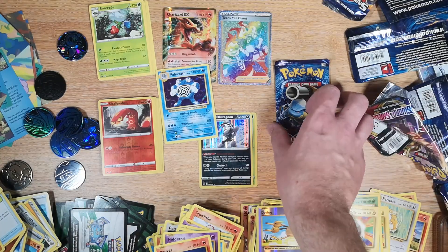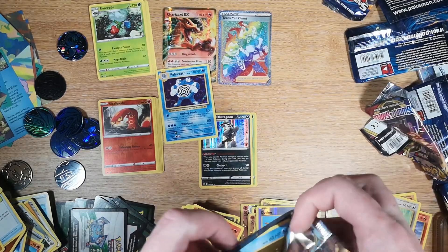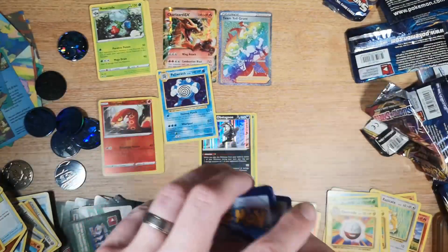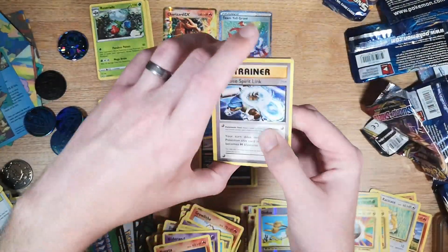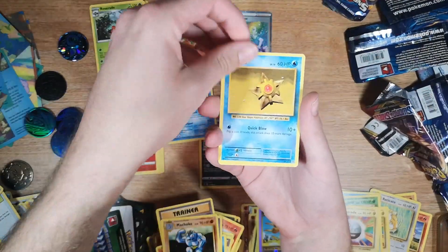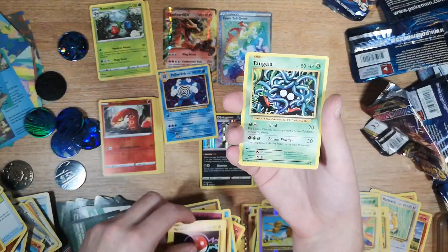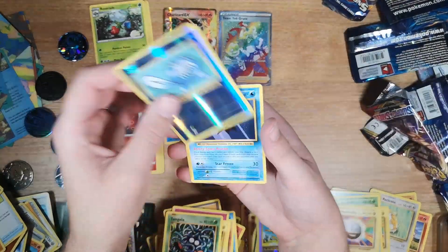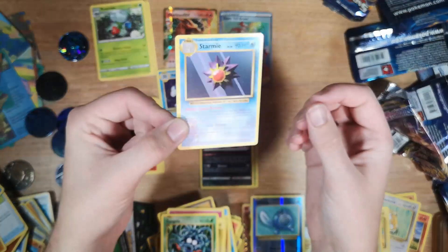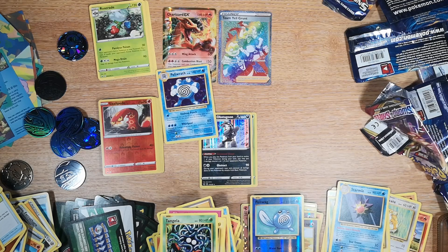I think even the Base Set is one of the most low-valued holofoils that there are. And we're going to end on a dud — how about that? One, two, three to the front — we can only hope for a decent reverse. We have a Blastoise Spirit Link, Switch, Machoke, Staryu, Onix, Fairy Energy, Voltorb, Tangela, a Poliwag reverse, and a Staryu. The only way that could have been worse is if it was another Electrode.